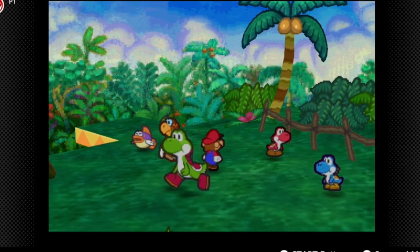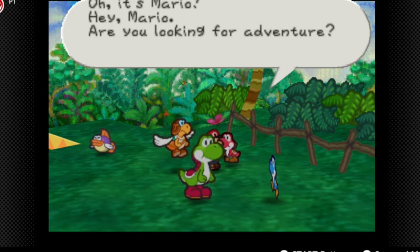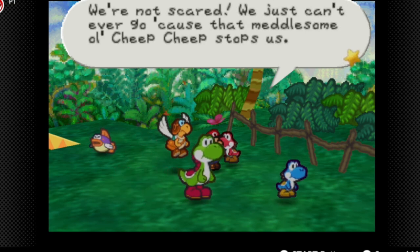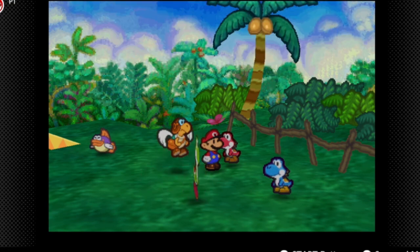Let's give Parakarry because we were told earlier to give a letter to this guy. Hey, it's Mario! Are you looking for adventure? If one will go with you, you want to afford myself. If it's in five, it's got your back. Let's go to the jungle — we're not scared. We just can't go because that meddlesome Cheep Cheep stops us.